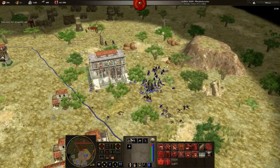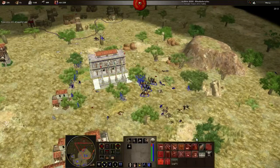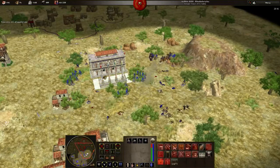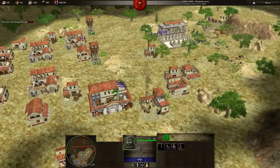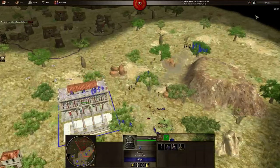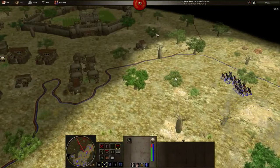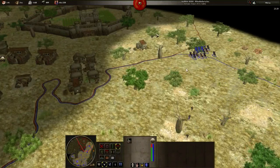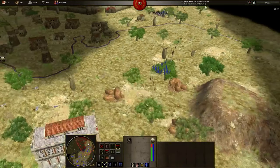This is built. I control the area I wanted — that's good. I'm phase three, he's phase two. I'm close to winning, I think. Now the point is to put some pressure on him — try to find workers and kill them to damage his economy. A fortress here — it's okay. He's building a temple, but I can't attack it because of this tower.